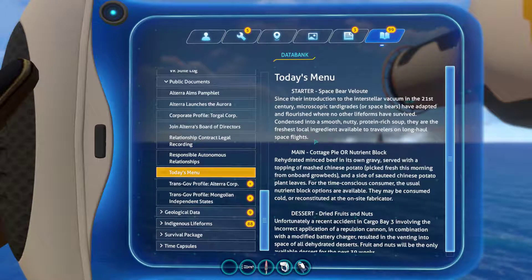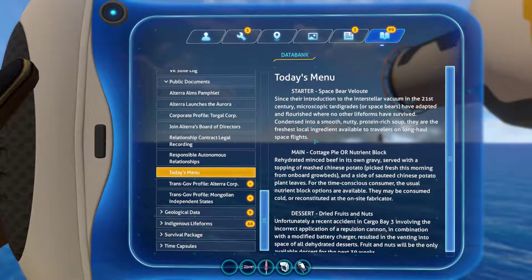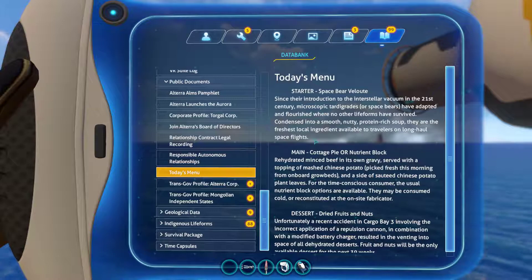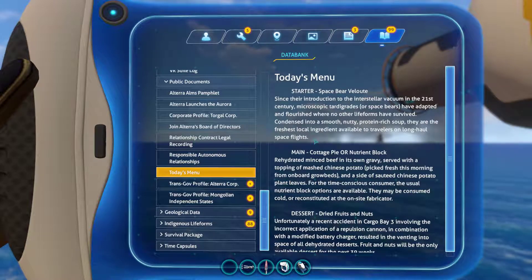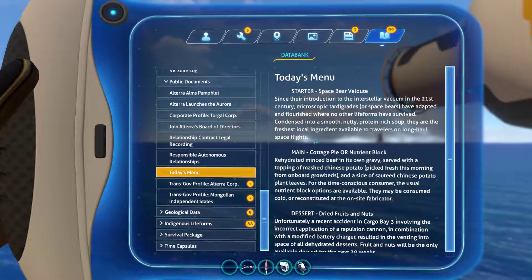Today's Menu. Starter: Space Bear Bullets. Since their introduction to the interstellar vacuum in the 21st century, microscopic tardigrades, or space bears, have adapted and flourished — no other life forms have survived. Condensed into a smooth, nutty, protein-rich soup, they are the freshest local ingredient available to travelers on a long-haul space flight. Ew! Who would want to eat space bear soup? That's disgusting! Main: Cottage Pie. Rehydrated minced beef in its own gravy, served with a topping of mashed Chinese potato — picked fresh this morning from on-board grow beds — alongside sautéed Chinese potato plant leaves.